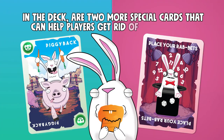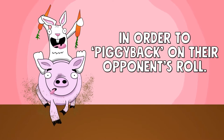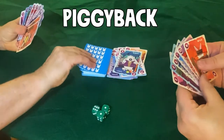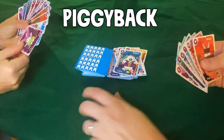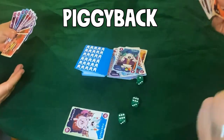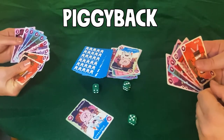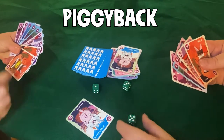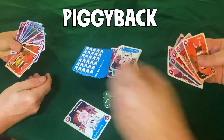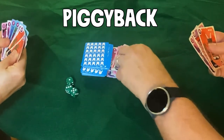In the deck there are two more special cards that can help players get rid of some rabbits. The first is the piggyback card. Players can use a piggyback card before the roll of any other player in order to piggyback on their opponent's roll to get rid of some rabbits. If your opponent chooses to roll the dice on their turn, before they roll, lay down your piggyback card and say "piggyback" so that this player knows you will be using the numbers they roll to get rid of your rabbits. If your opponent rolls a 1, 3, and a 5 on the dice and you have cards that correspond to that roll, you can toss some of your rabbits using their roll. But since you're only piggybacking, you don't have to account for all the numbers rolled since it's not your turn.